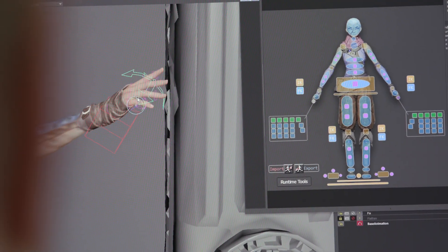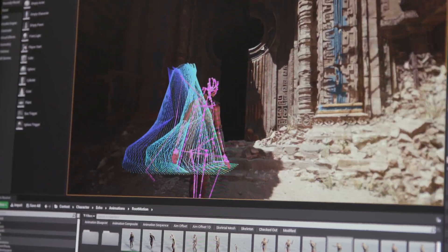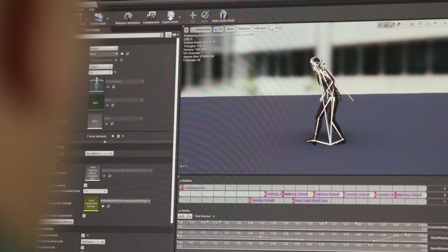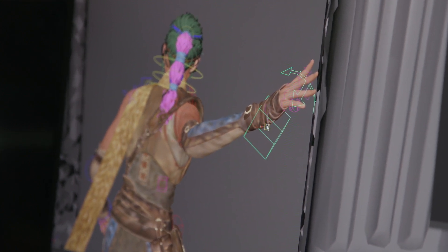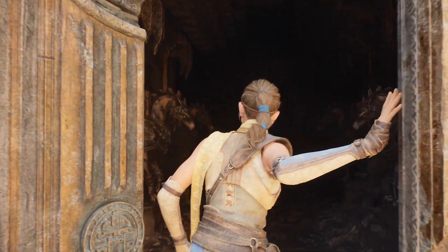The way contextual animation works in these environments is we want the character to interact with and be a part of the environment. We were starting off with photogrammetry assets and in the past animation systems could count on things like grid systems and flat surfaces, but we had this very organic environment to work with. Our big goal was to have the character interact organically with these assets, so we had to do a lot of animation manipulation and warping to get that to work. The animation aligns with the world, it's believable, and it didn't require the animator to make a lot of content to make that happen.